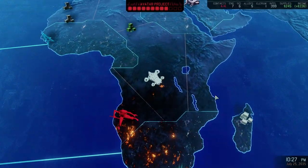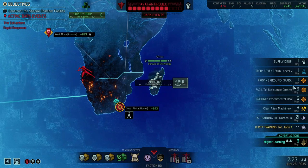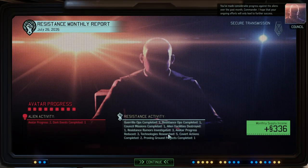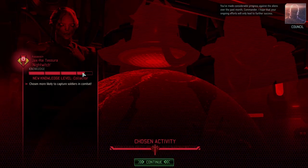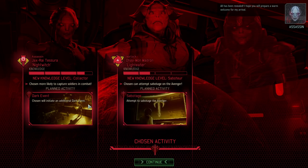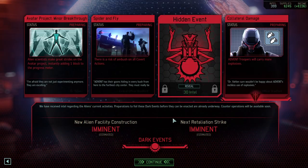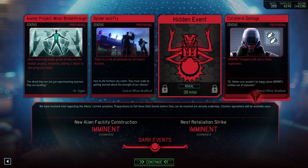Let's get the resistance contacts. We're breezing through the research. We need to finish a couple of important projects — considerable progress is good. Let's look at what the Chosen are doing. We soon need a defense matrix. Additional dark events suck because that means more permanent dark events. Minor breakthrough — it is what it is.